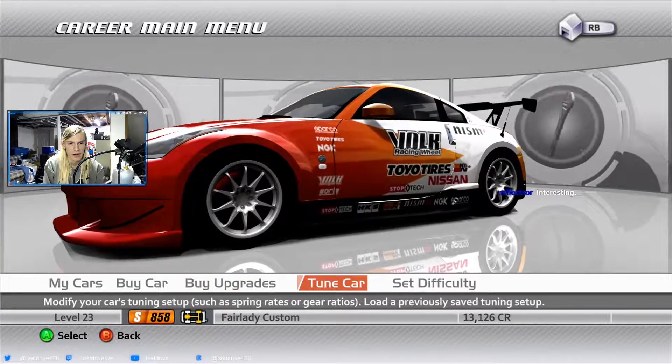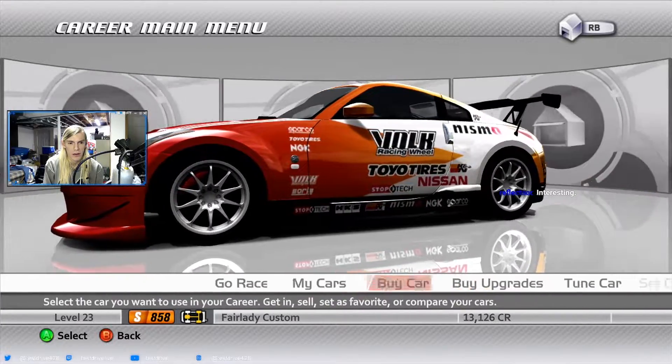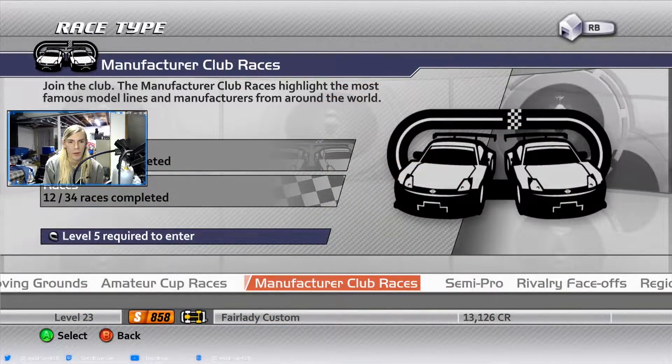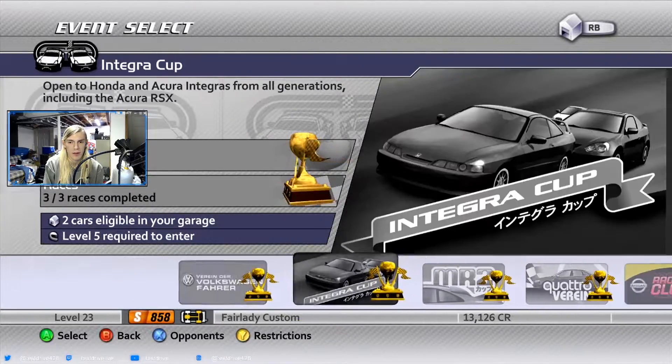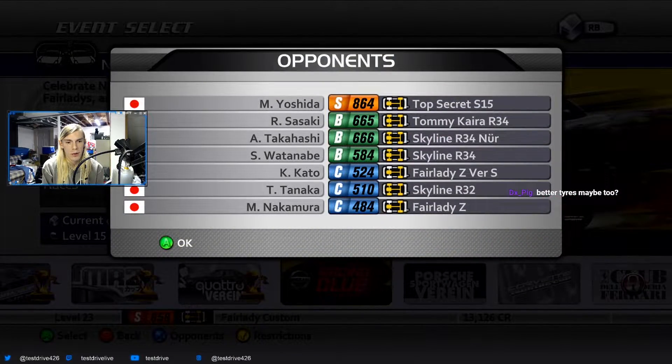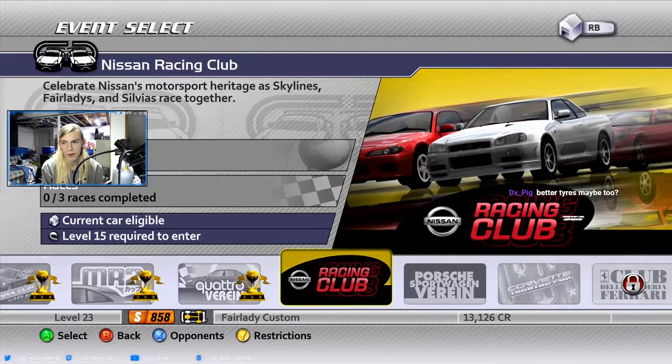We can't actually paint this car. We're going to go to the Manufacturer Club races. I have like zero money left. But we're going to be racing to get the Sylvia S15 Top Secret — make must be Nissan. So we're at 858, 864 — close enough. I think the tires might be fine; the handling's not actually that bad for this car.